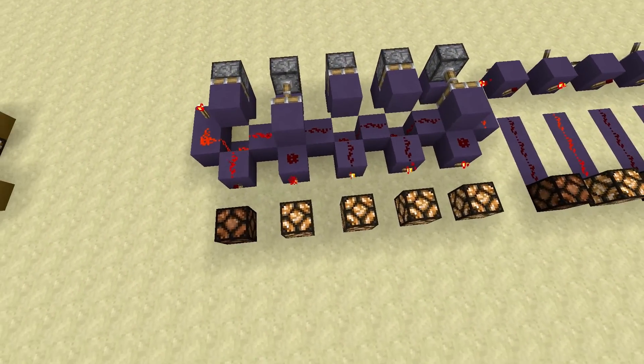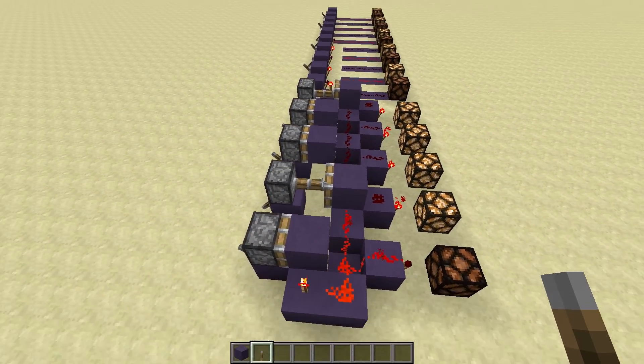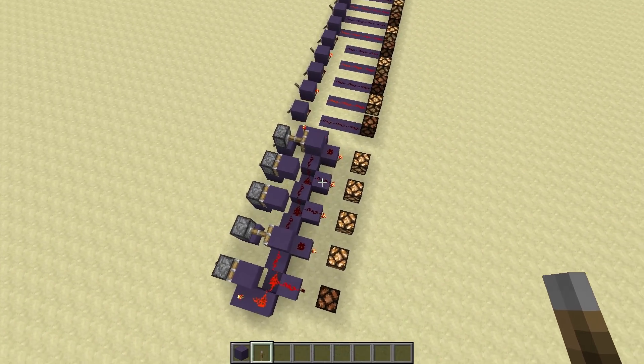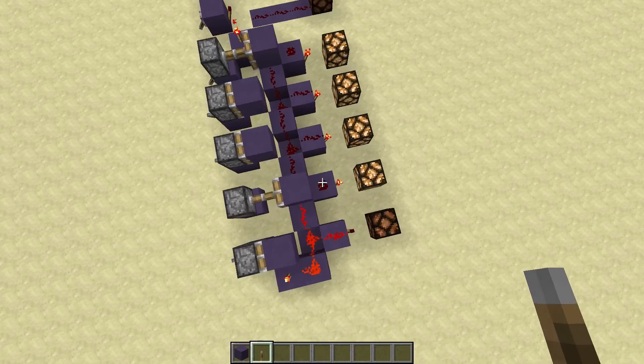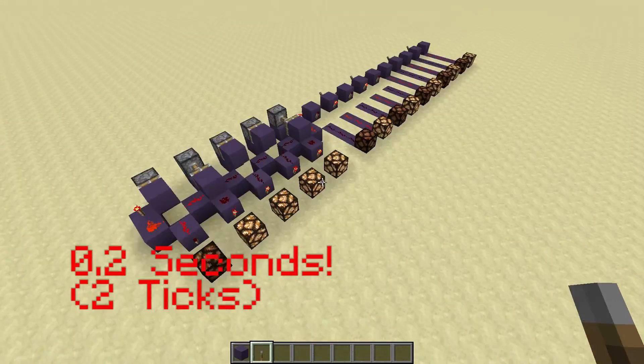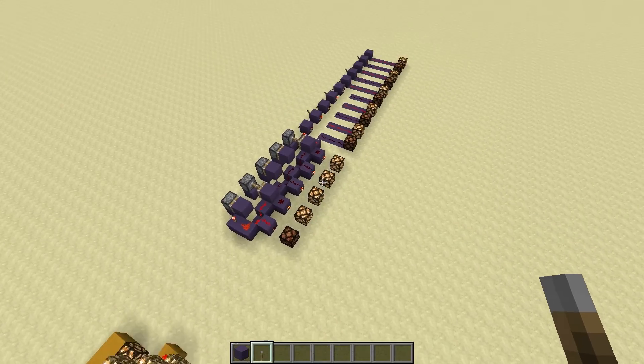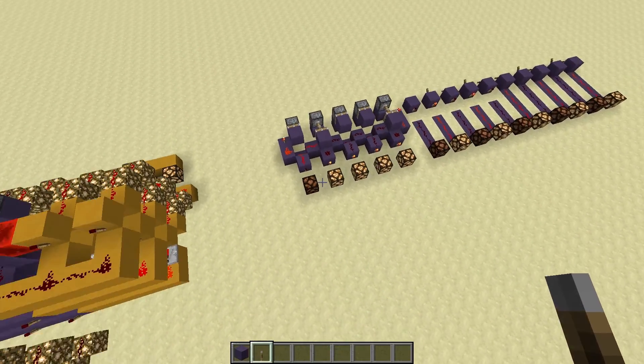I believe it is a completely new design and it's very fast. I'm very pleased I managed to make it so compact, although it does have the drawback of using pistons. As you can see it takes just two ticks — half a second — to produce an output, and that is the one that takes the longest time to process in this GPU. Now let's move back to the GPU to look at how this all works.